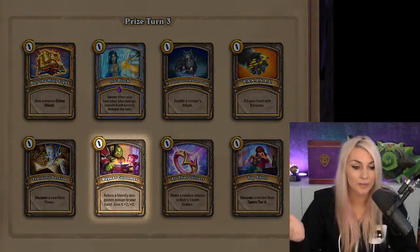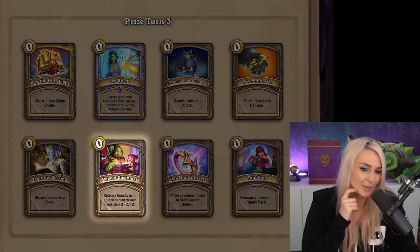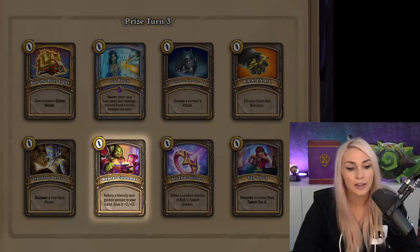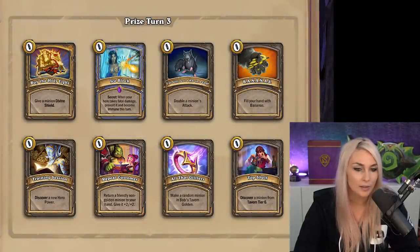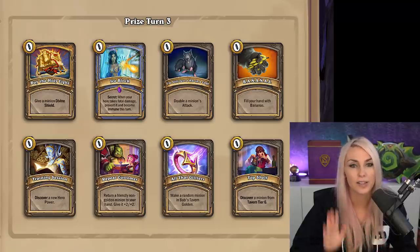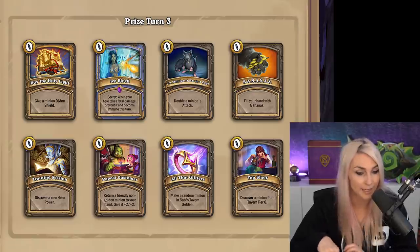Repeat Customer — return a friendly non-golden minion to your hand and give it plus two plus two. There are a lot of different reasons to use this and you have to think carefully. Sometimes people always want to use it because they have a Cave Hydra and Mama Bear, but that's not always the play — Mama Bear adds four/four stats, but a banana adds more than that. Just be aware it isn't always good, but sometimes it's amazing. For example, if you have a Malganus in hand and you're holding Brand's Blessing for double battlecries — or if you're board-locked and need to buff your cards — it helps you pick up a card, buff everything else, then play it again. It really helps in the endgame when you're board-locked.